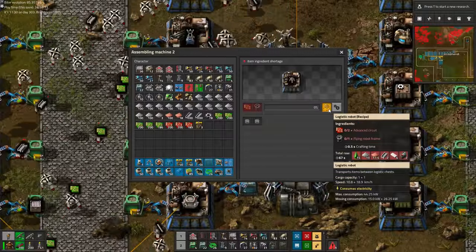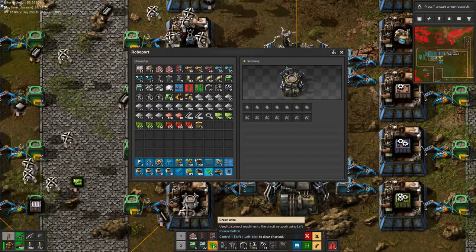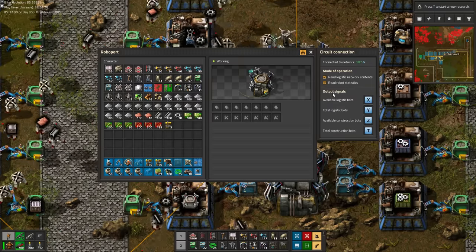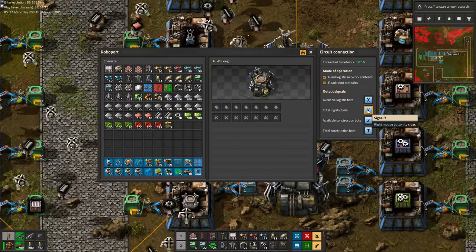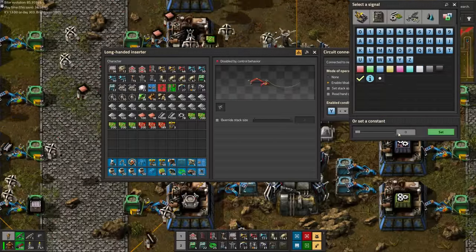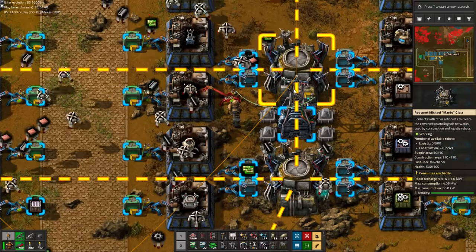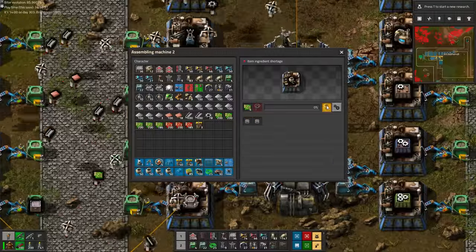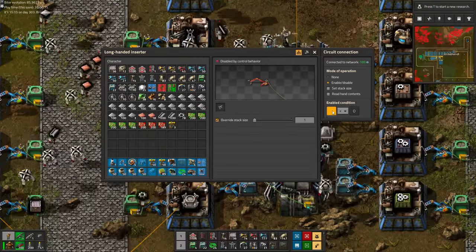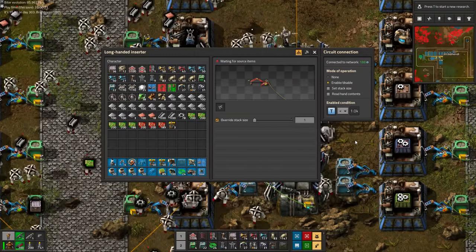Remember at the old base we had to keep an eye on the number of robots in the network as they were getting killed by literally friendly fire? Well, we can automate that too now. We can automatically manage the amount of robots in the network by simply connecting a wire from the inserter to the RoboPort, then select 'Read Robot Statistics', and you'll see that the signal Y carries the total number of logistics bots in the network. So when we set the inserter to insert logistics bots only when Y is less than 1000, the inserter will automatically keep adding logistics robots until there are 1000 in the system. We repeat that for the construction bots, which are represented by the letter T, and now the RoboPort network will automatically top up construction robots back to 1000 — just in case some construction robots decide to explore the path less traveled and subsequently are reported missing.